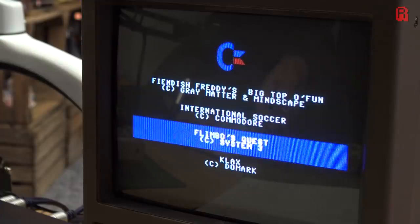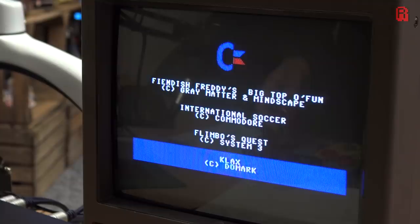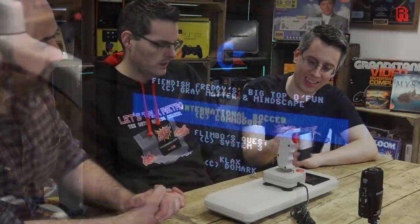We've got Fiendish Freddy, International Soccer, Flimbo's Quest, and Klax. Are any of those original titles or were they on the Commodore 64 already? I've got a feeling they're all ports - all existing titles. So when did it come out? It came out in December 1990, and it was only released in Europe. It's basically a Commodore 64 board inside a different casing - they just made a different casing and moved the cartridge port to the top.